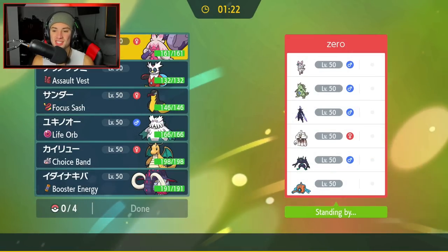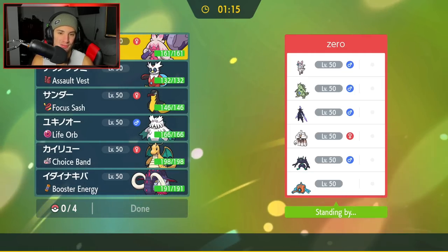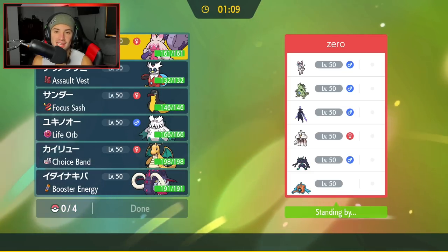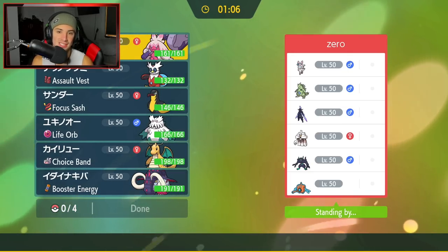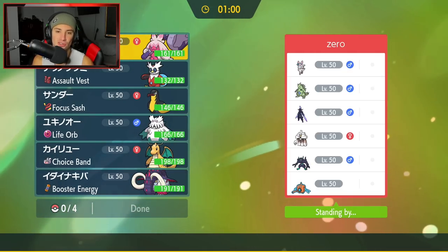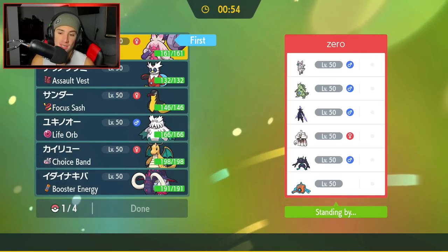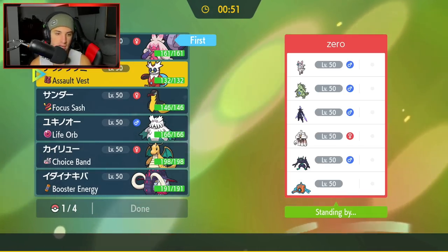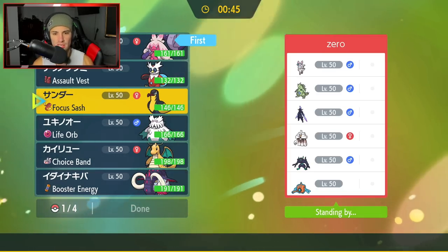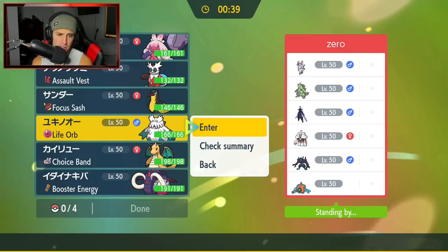Final battle coming at you guys - going up against a Garganacl team with Sylveon, Tyranitar, that rock Pokemon, Grimmsnarl, and Rotom Wash. I didn't realize Tinkaton was this strong because its stats aren't great, but its moveset is incredible - base 160 Gigaton Hammer, Play Rough which is also STAB, Fake Out, Tera Blast. I'm going to lead it again - it's just such a good lead. I'm thinking we go Abomasnow and Iron Bundle for the back to get weather on.